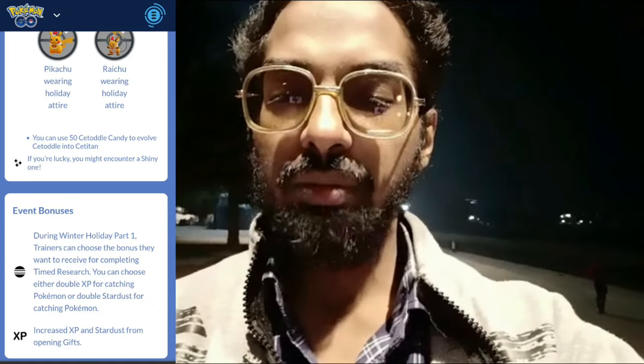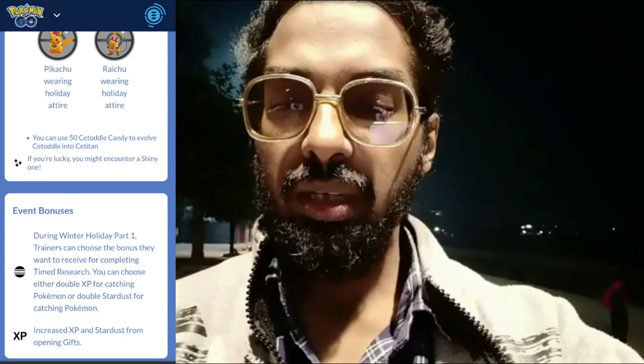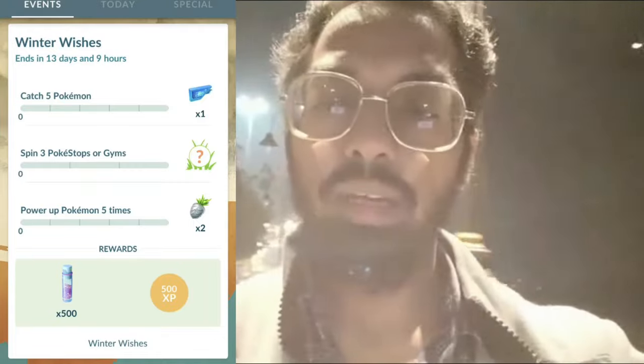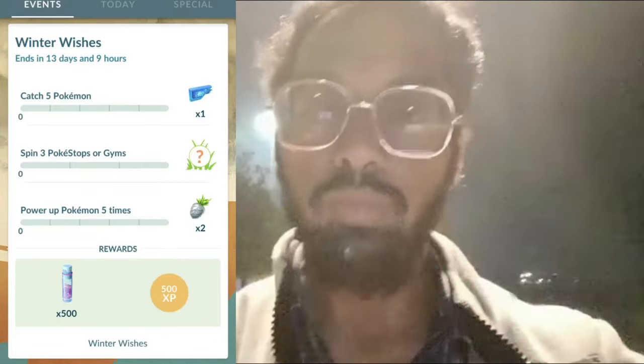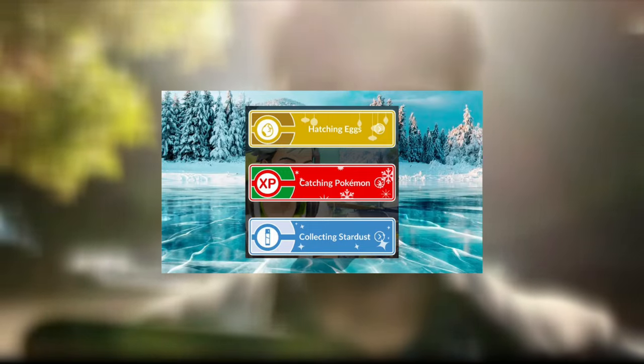Starting today, Monday December 18 at 10 a.m. until December 25 at 10 a.m. local time, trainers can enjoy the following bonuses: double XP for catching Pokemon, double stardust for catching Pokemon, and increased XP and stardust from opening gifts. Also, trainers can access free branching timed research that grants bonuses based on your choice — pick between twice the XP or twice the stardust. Be sure to choose wisely because the path you choose will determine which bonus and tasks you will have for the whole event.